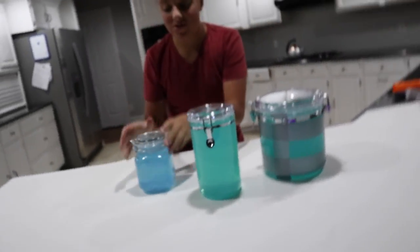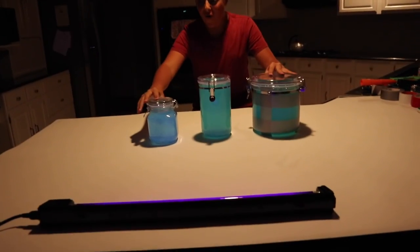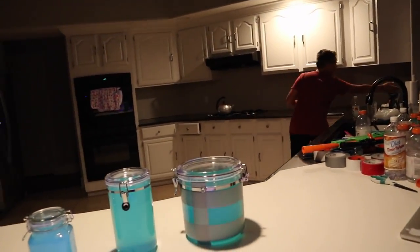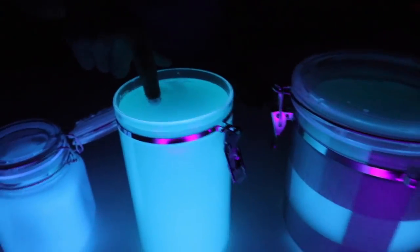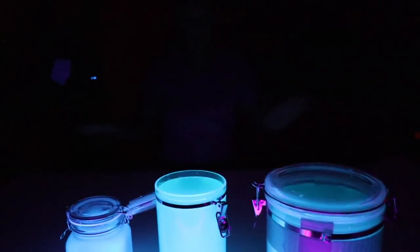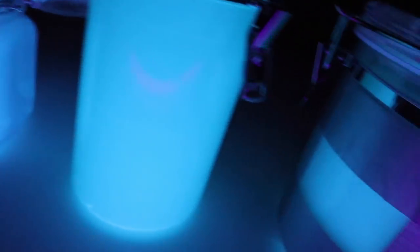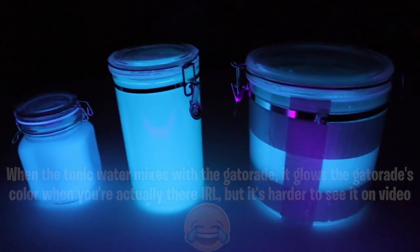Now that we've made everything else, it's time to test out how glow-in-the-dark our chug jug, slurp juice, and shield potion are. Are you guys ready? Three, two, one — whoa! Oh my gosh, look at those — they are totally glow-in-the-dark! I can't believe that worked. Look at the shields! You can see the liquid glows but my finger doesn't — it's like Fortnite in real life. No filters, no anything. The tonic water is what made it glow. The chug jug and slurp juice are both greenish, and this one's really blue. Smash that like button if you think this is totally epic!